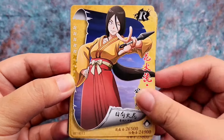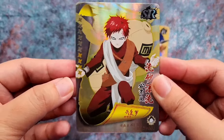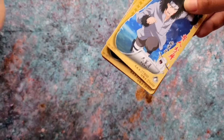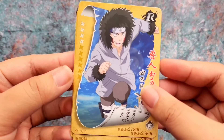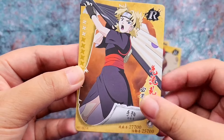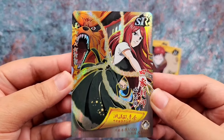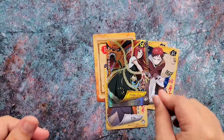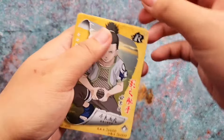We have Hanabi, Pain, and an SR of Gaara. Then we have Moshini, Kiba, Gaara, Temari, and an SR of Kushina — the mother of Naruto. This SR really looks nice with the Nine-Tails. I really wish I could pull the Minato one too. And here's Shikamaru.